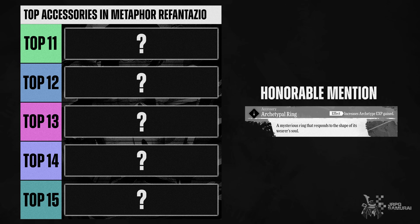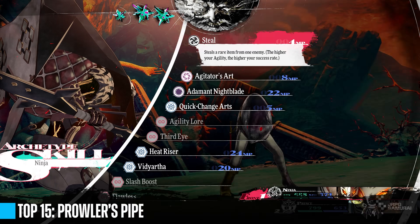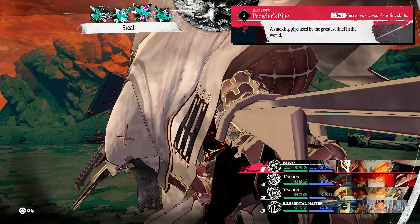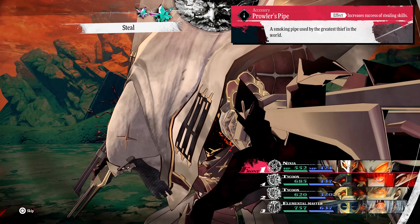Coming in at the top 15 spot is another farming accessory, the Prowler's Pipe. This trinket increases your chances of success when casting the steal ability. You will be stealing a lot at end-game since you will be farming HP and MP Incense later on, so this trinket will provide immense value at late-game.